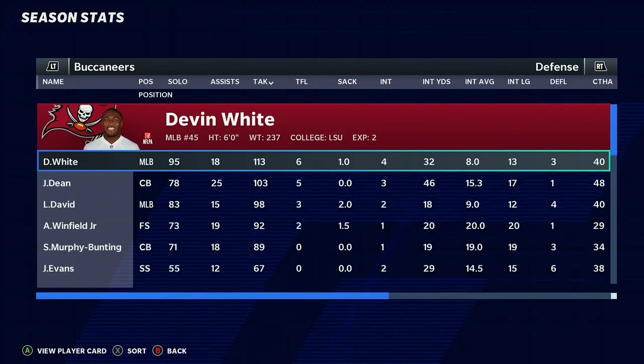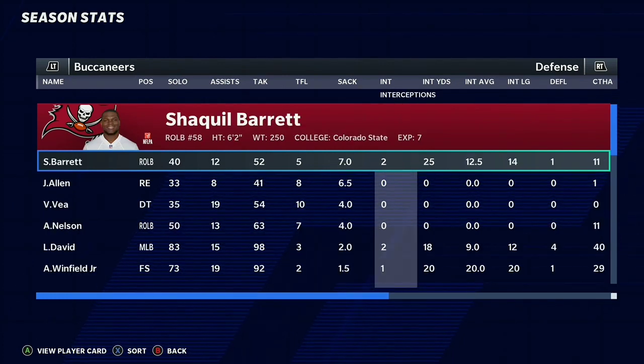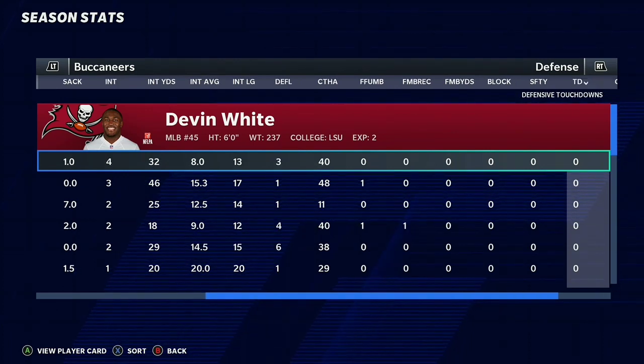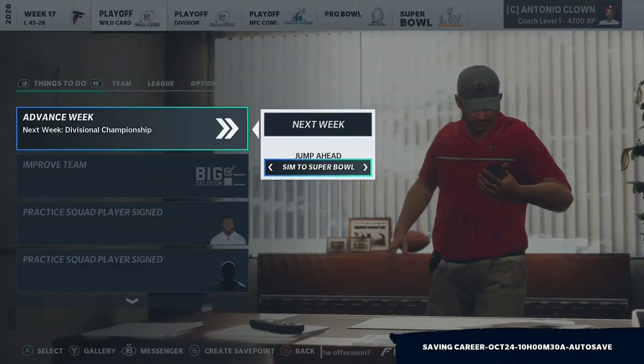Defensively, Devin White with the most tackles on the team. Most tackles for a loss goes to Vita Vea with 10. Most sacks: seven for Shaq Barrett. Most interceptions: four for Devin White. Safeties and defensive touchdowns are both zero. Apart from that, boys, it is time to jump into the offseason.